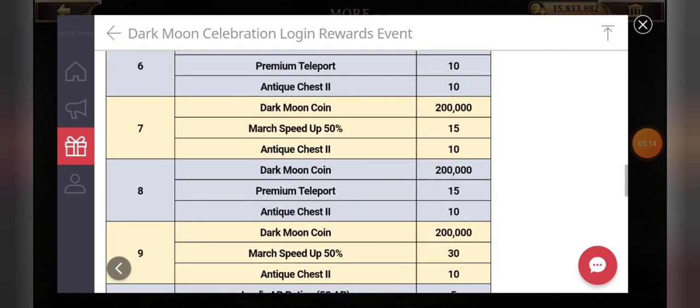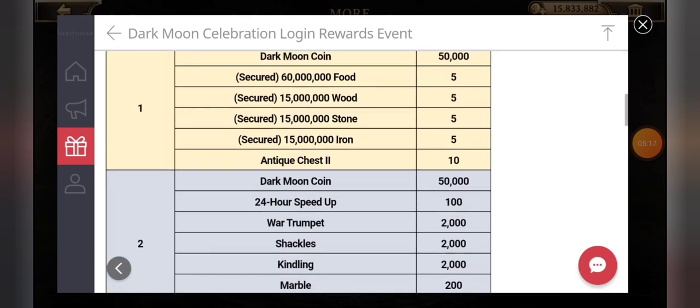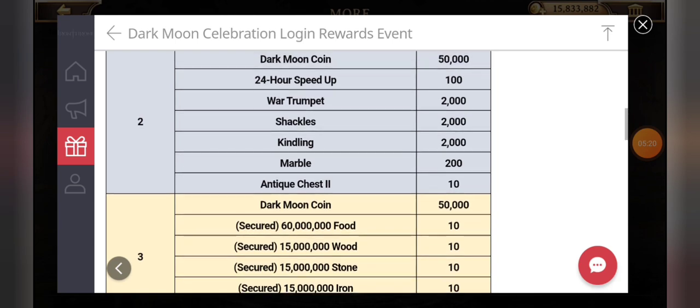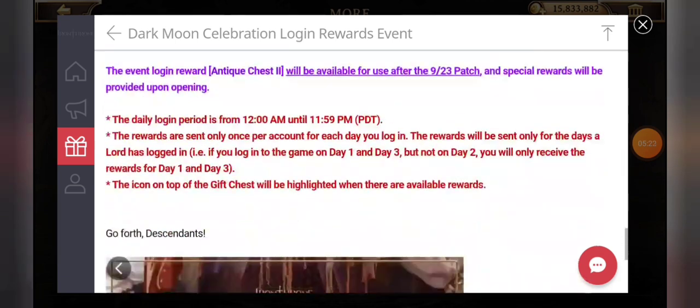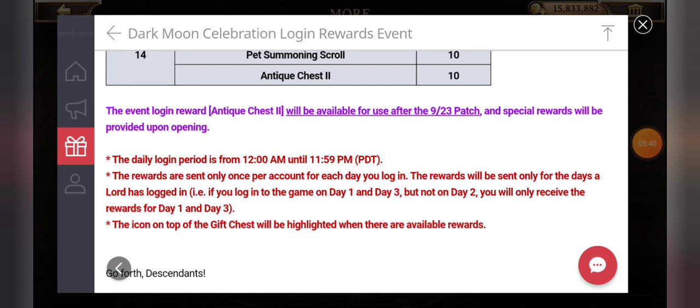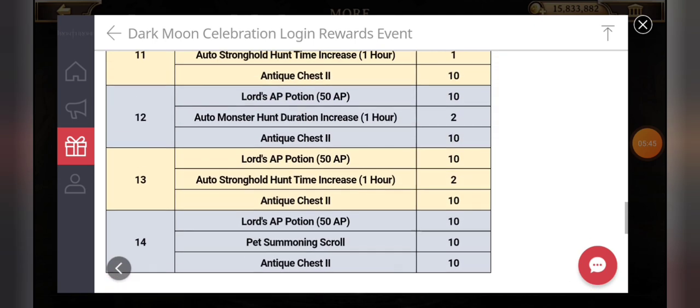You have to log in every day to get these rewards — if you miss a day, you will not get those missed rewards. Also, the antique chest twos from the login event will be available for use after the 9/23 patch, which hints that another patch is coming in about two weeks. The special awards will be provided upon opening, so we probably won't be able to open those chests until after that date.